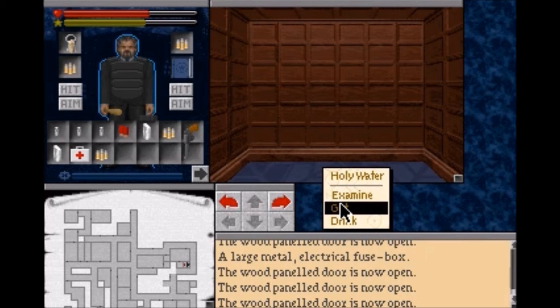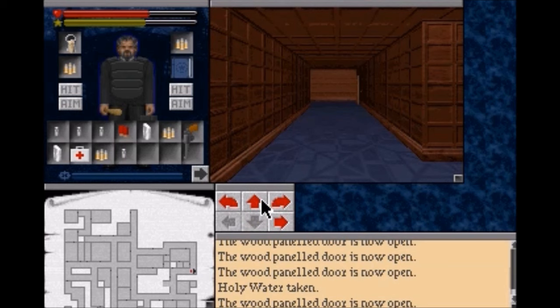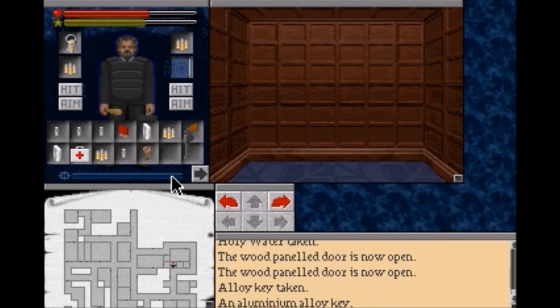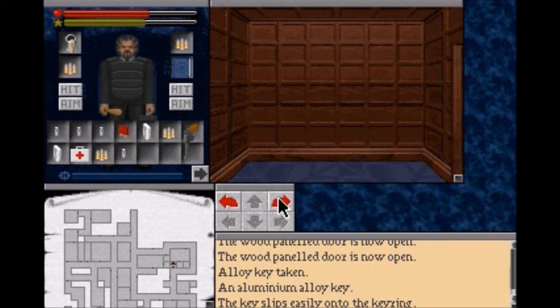There's some more holy water. And look, another key - this is the alloy key, an aluminum alloy key. I believe we now have all the keys on this level, so we'll be able to open more doors.